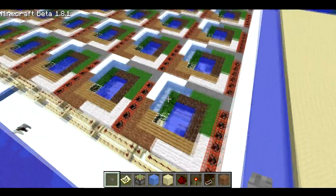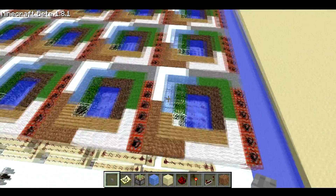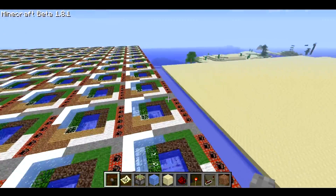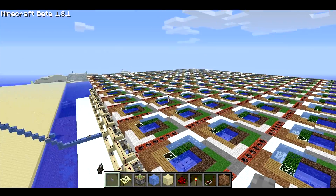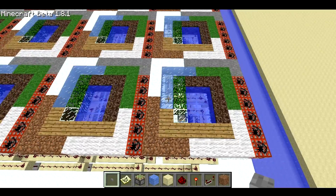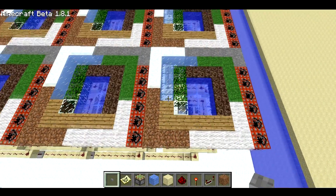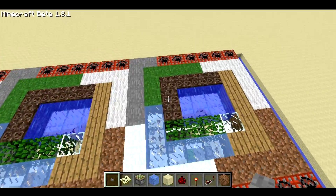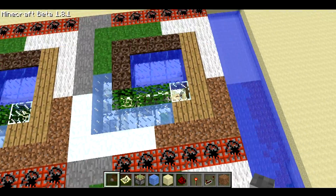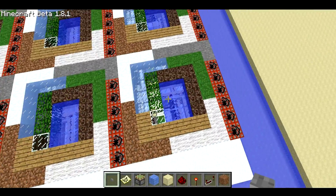I have a 12 by 12 pixel display and each pixel is 8 blocks by 8 blocks. The way it works is there are 16 by 16 chunks, and each chunk is divided into four 8 by 8 sections. Each section corresponds to a single pixel on the map. The map determines the color of a pixel by looking at that 8 by 8 area and figuring out which type of block has the most presence there.